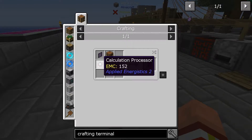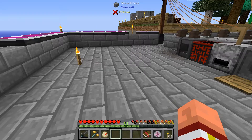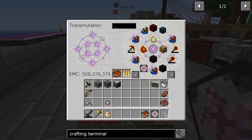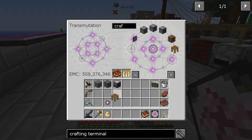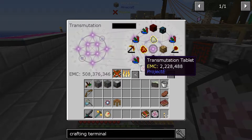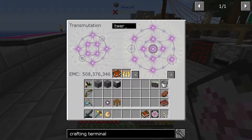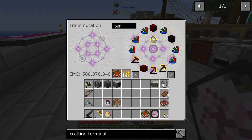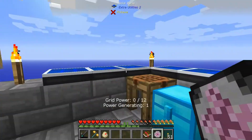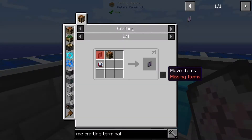One of the first things we're going to need is a calculation processor, and I do believe I made that — yes I did. We're also going to need a crafting station, and a terminal. They call it a terminal, and I did make a terminal. I just made a basic terminal, not a dark or bright one — just your basic everyday terminal. That's all we need.